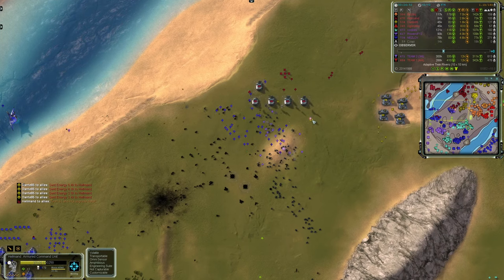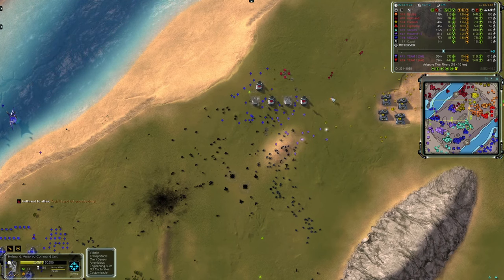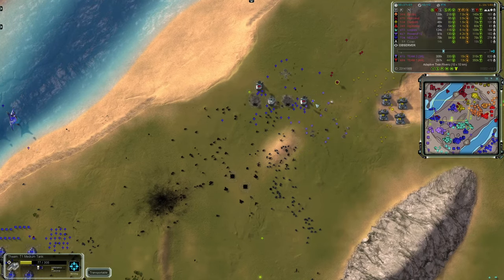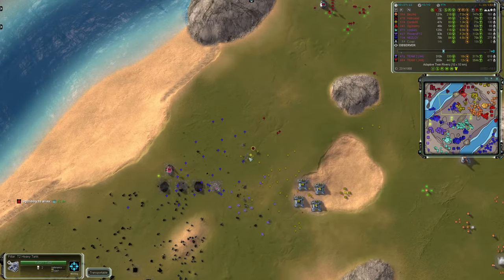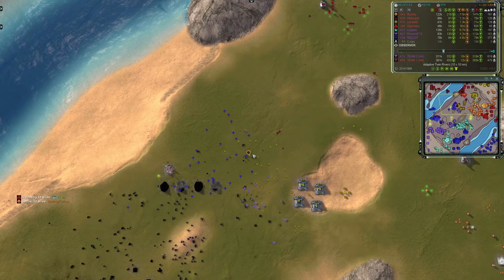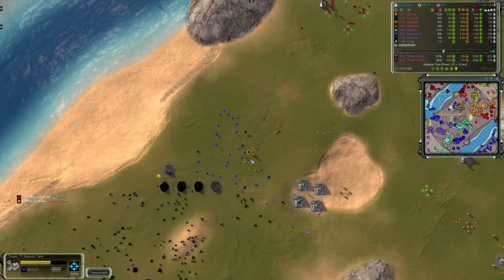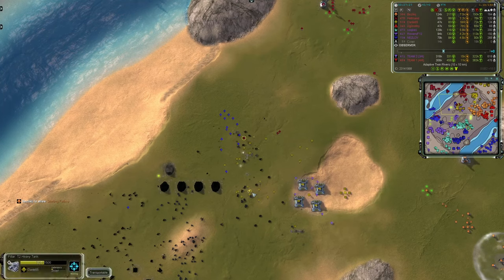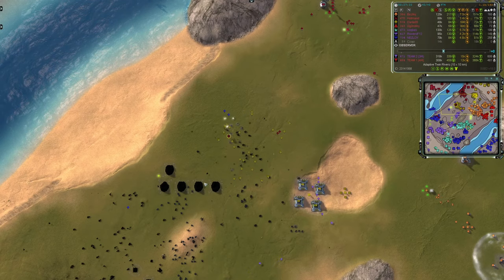Helmand's lost his entire fire base — he might have to flee; he's already on half health. He'd be dead if it weren't for the double nano. But Dante's T2 is finally catching up and that's going to help out. And now it's only a few units left — I think that's going to be easy for Helmand and Dante to clear up.